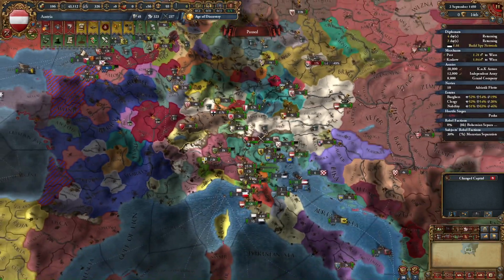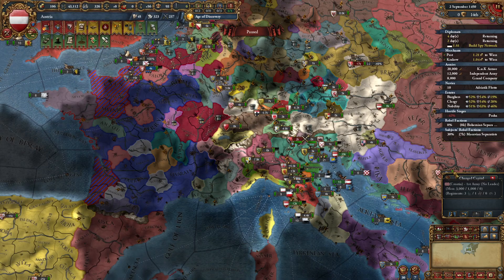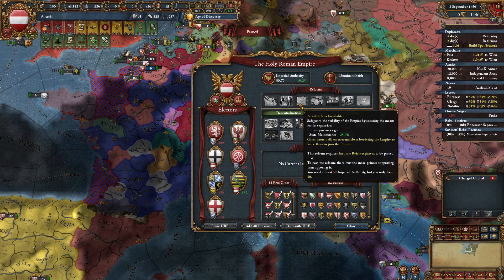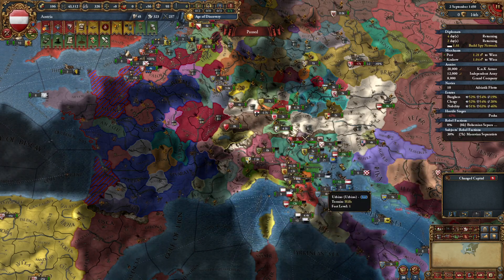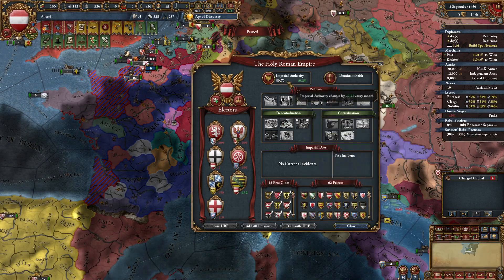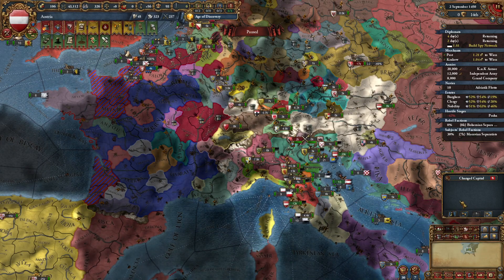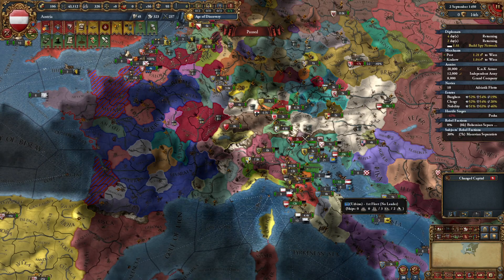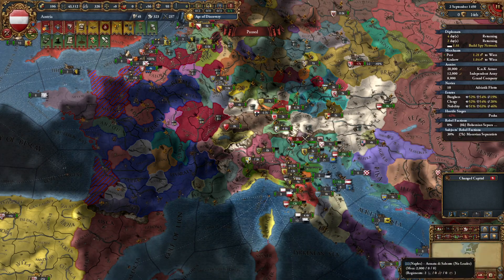I'm going to take some time and figure out how I'm going to deal with Italy. Don't think you have to reign in Italy though. The reason why is because if you get down enough of these reforms, you get a casus belli on non-members bordering the Empire to force them to join. You can allow the people in Italy to leave the Empire and then use that to force them back in. It costs you aggressive expansion, but you gain flat Imperial Authority based on their development. They cannot have over 80 development — once they're over 80 it's no longer available as a war goal. So if they're large people in Italy, you'll have to attack them, make them release smaller tags, and then attack those smaller tags to force them into the Empire.